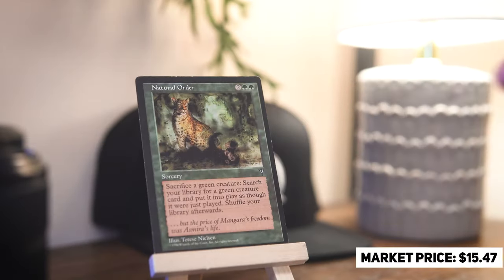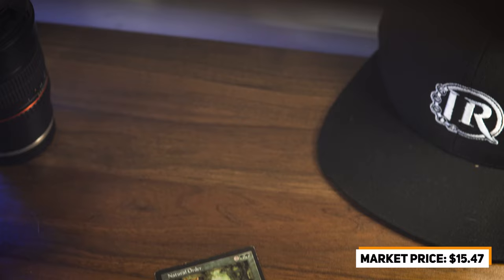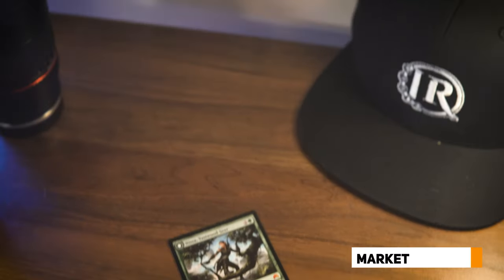Moving into green, we have one of my all-time favorite cards: Natural Order, the original printing featuring the beautiful art from Theresa Nielsen. This card is amazing and an absolute powerhouse in decks like Elves. It lets you sacrifice a green creature after paying its mana cost to fetch another green creature and put it directly onto the battlefield. For cards like Craterhoof Behemoth, that is a game changer — it's essentially an extra copy of Craterhoof in your deck. In Elves, with so many small green creatures to sacrifice early, this is the perfect card.